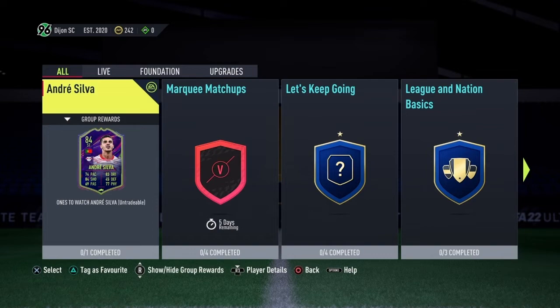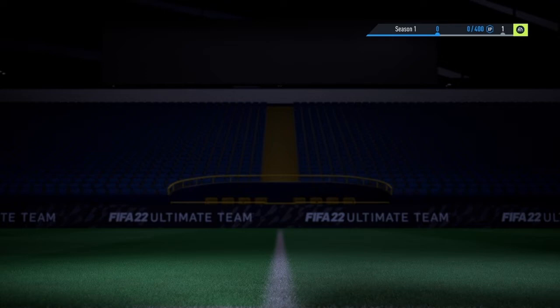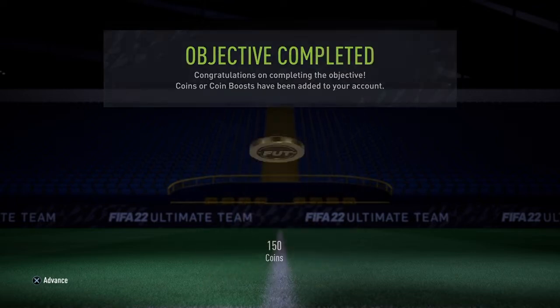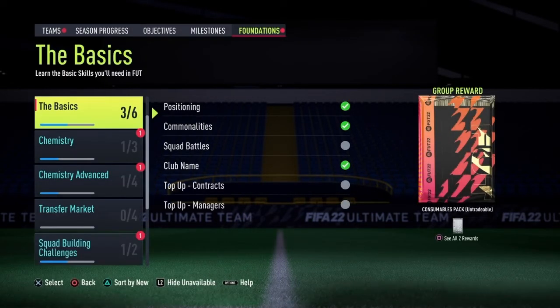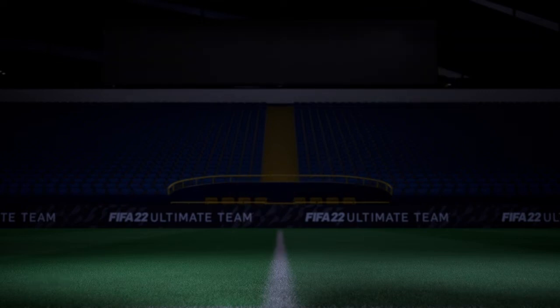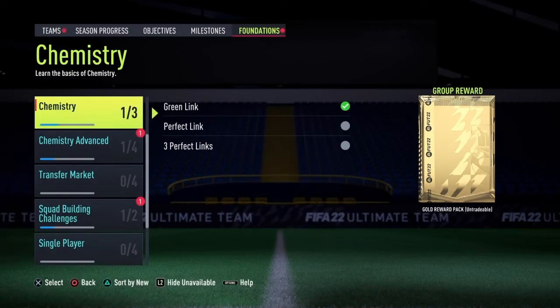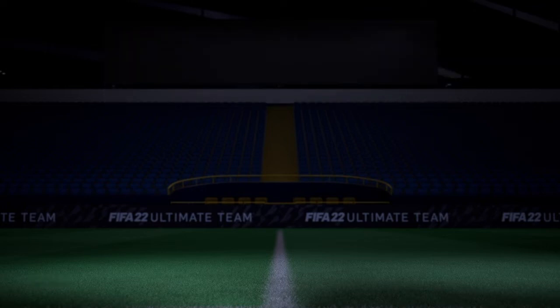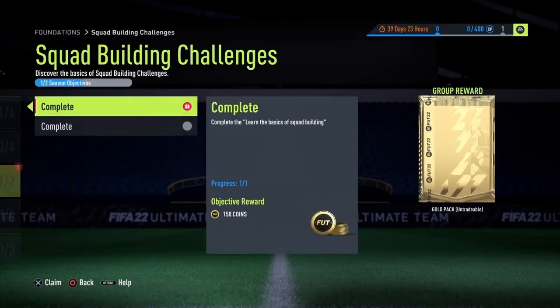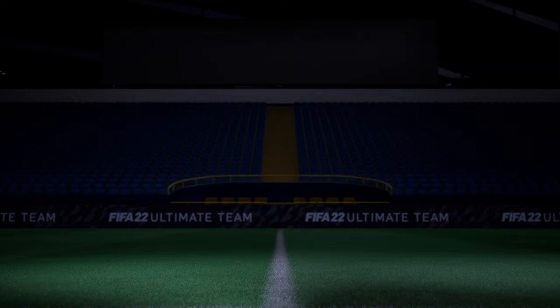Before we go into our first game, we're going to collect some objectives I've already managed to do. 150 coins for putting people in the right positions. Linking players by nationalities gets me a little gold reward pack — I might open that before the game. Club name 'Up the Market' — another 150 coins. Green link is another 150 coins. 85 chemistry gets another 150 coins. SBCs completed — another 150 coins. We're already making some coins just from doing the things we're doing in this series.